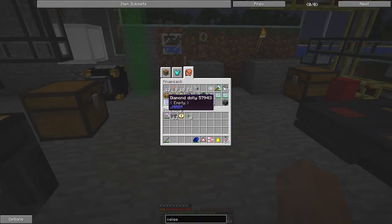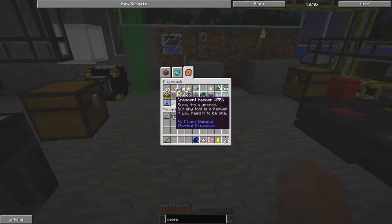I also have safari nets, a diamond dolly which you can use to pick up spawners, and a crescent hammer. I think that's everything in my inventory.